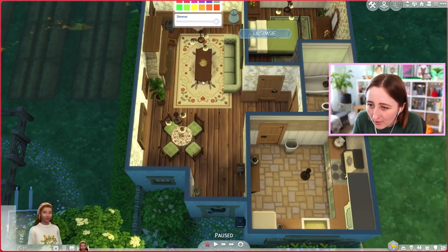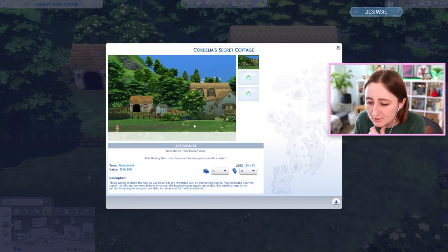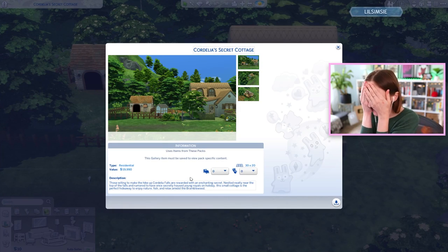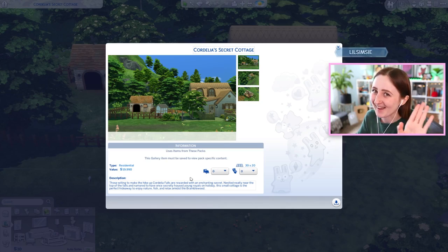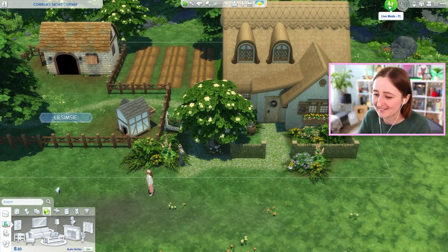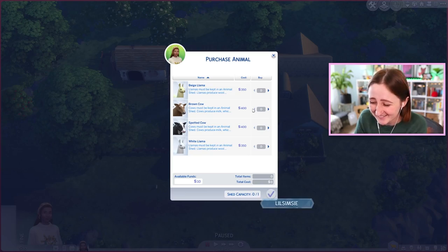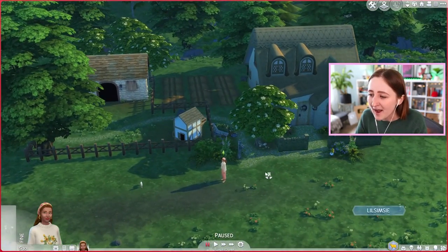I'm gonna change all the lights in here to be a bit more yellow toned. And in total, it costs 19,990 simoleons! Oh no! It's okay. I'm gonna have fun playing in it with my 10 simoleons that I have left over. We can't even buy cows to test them out because we only have 10 simoleons. I think I'm gonna call it there. I really like this house, I'm having a lot of fun with this pack.